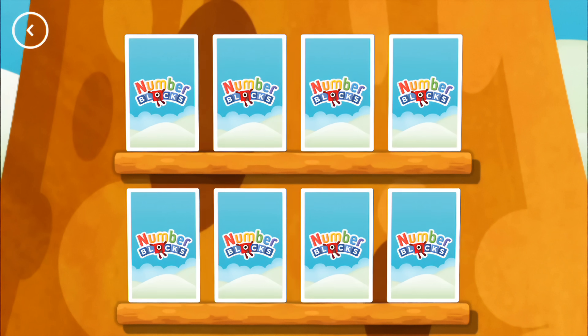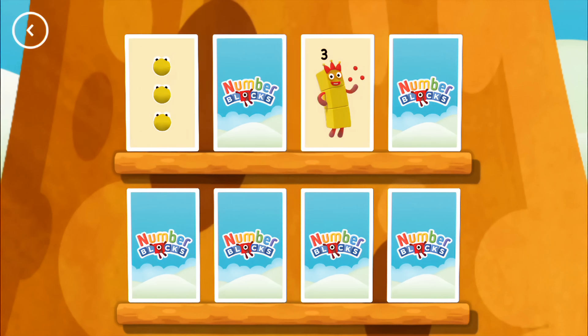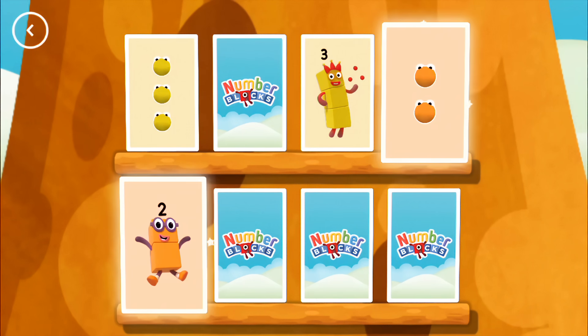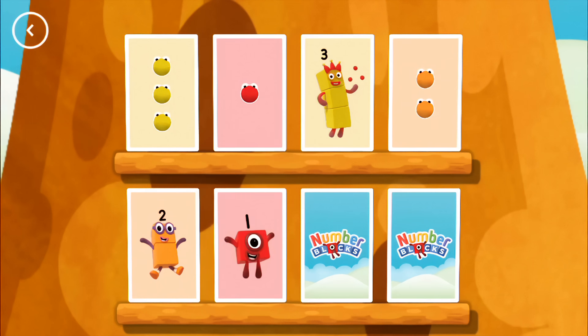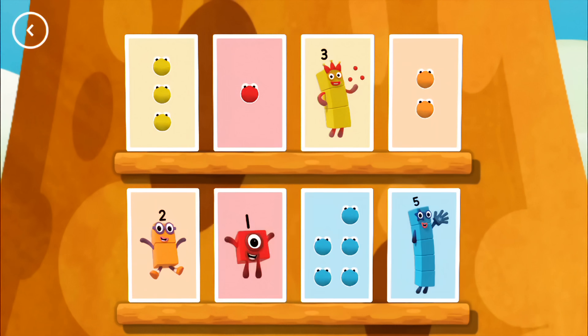Try to find a pair of cards with matching amounts. Three, one — try another card. Three, three — match! One, two — uh-oh. Two, two — these two amounts match. One — you found a match. Five, five — a match! Hooray!